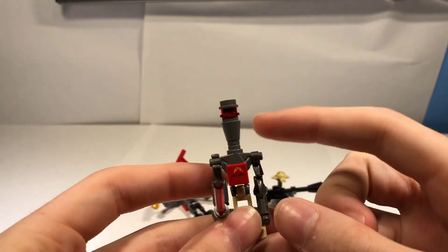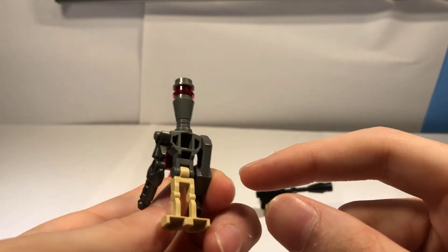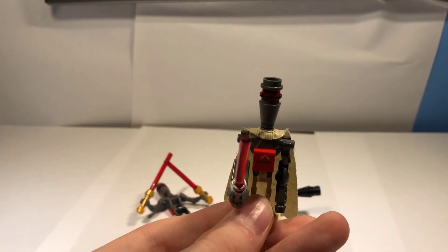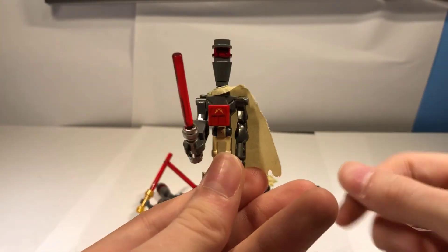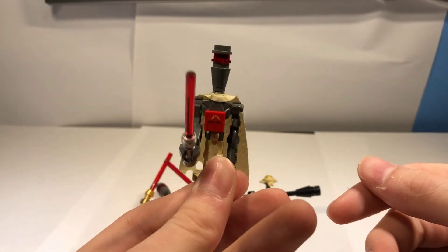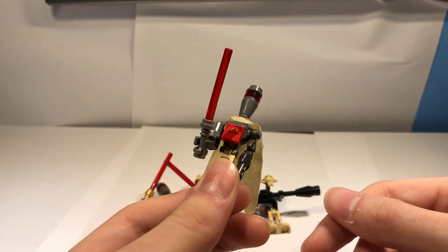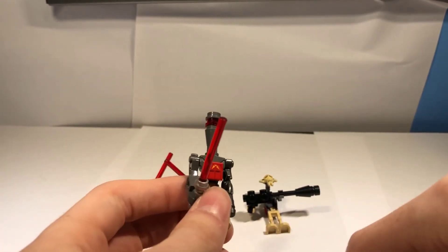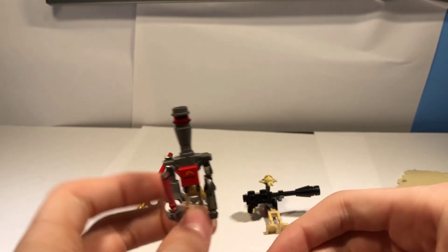Now, should I have given him a Magna Guard cape? Maybe. Let's test that out. So I just put a Magna Guard cape on him. Yeah, he looks okay. I don't really think it adds that much of a difference. I think I just prefer him without the cape. That cape just came flying off. No, I think it's fine just like that.